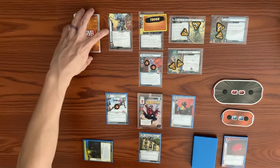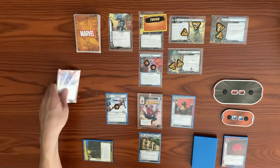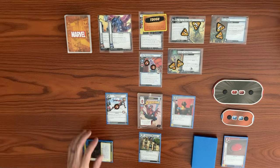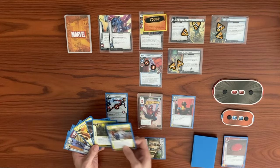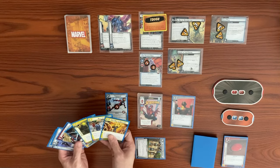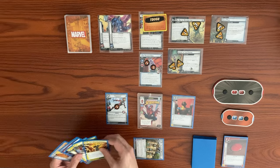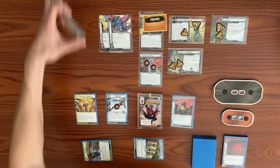We face an encounter card during the encounter phase: Cyber Path, which attaches to Apocalypse — after he schemes, place 1 threat on each side scheme. He also gets +1 scheme. Back to our turn, we exhaust Avengers Mansion to draw a card and get One Way or Another. We decide to play it — hero action: search the encounter deck for a side scheme, reveal it, then draw 3 cards.